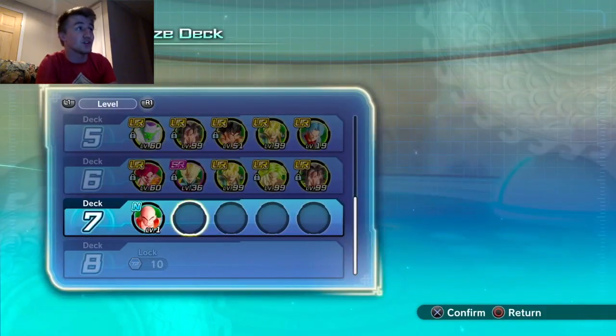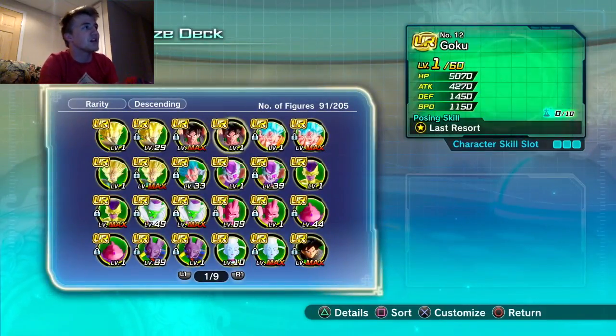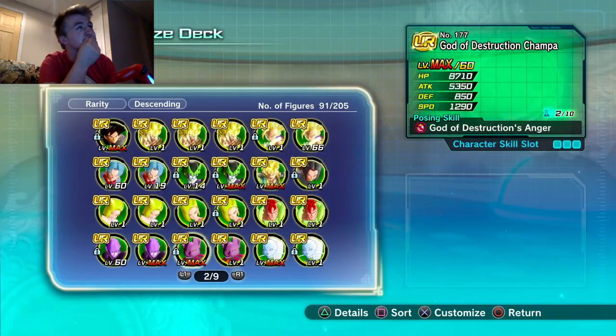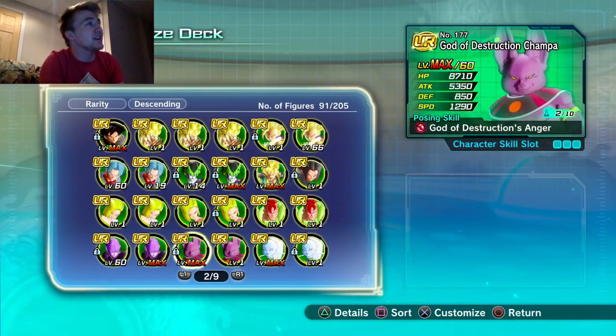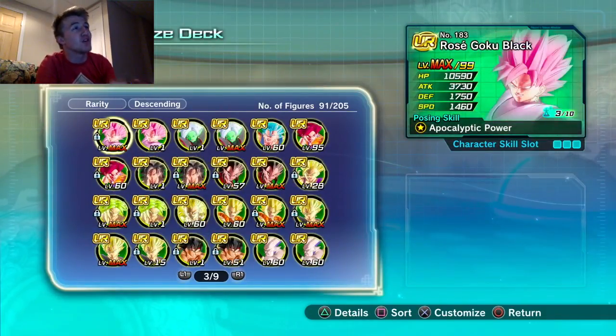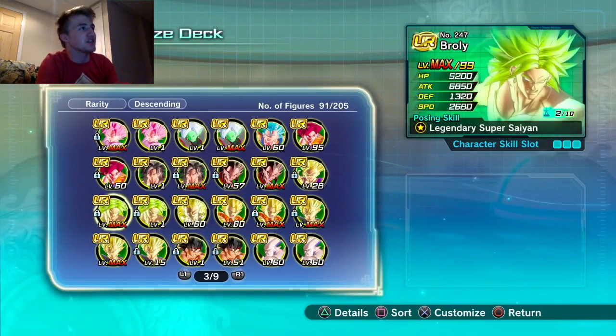This is basically an open-ended team build — put whoever you want on the team. It is difficult because even with all those options, it's hard to make a team for Krillin considering he's not one of the best figures.